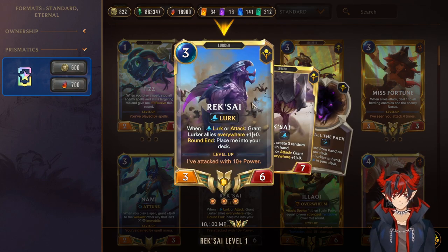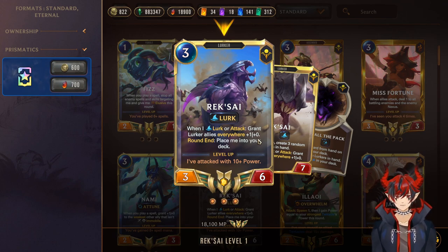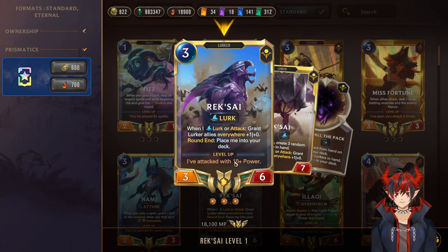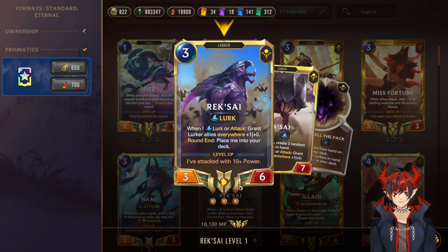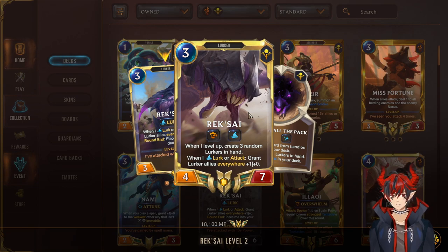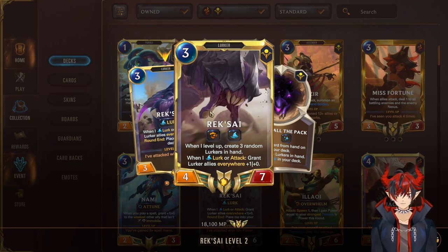We have Rek'Sai — a 3-mana 3/6 Lurk. When she Lurks or attacks, grant Lurker allies everywhere +1/0. So no matter what — if she's on top or if she's attacking — she gives an extra +1 on top of the normal Lurk proc. That's really good at turboing the Lurk stats, and it's really good for her level up condition. She needs to start an attack with 10+ power, then she levels and loses her round end effect — round end says place me into the deck, which is obviously really bad. On level, she gains Overwhelm and when she levels up creates three random Lurkers in hand, giving you more resources. When she Lurks or attacks, she grants +1/0 to all Lurkers — a really big finisher card overall.